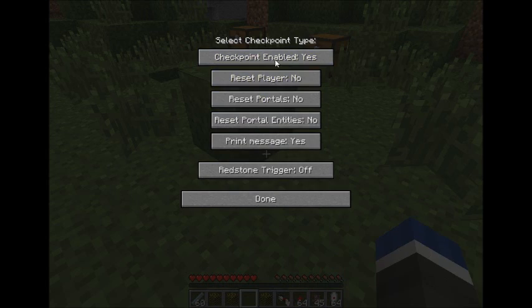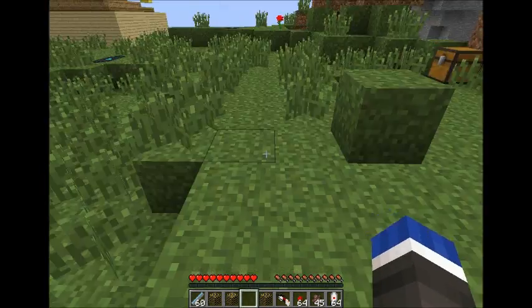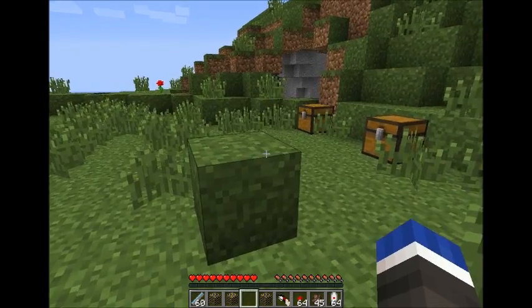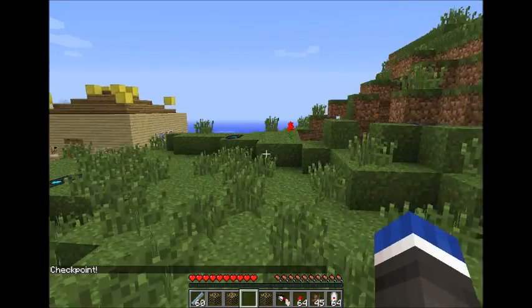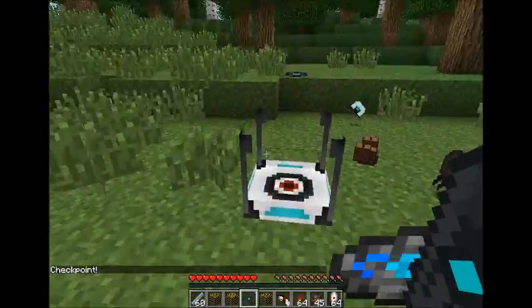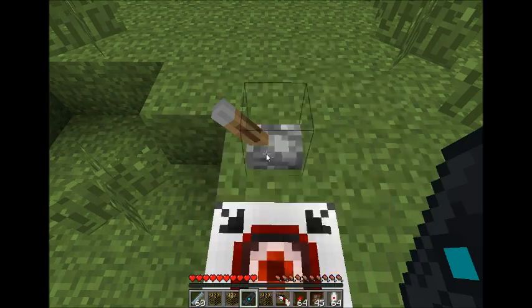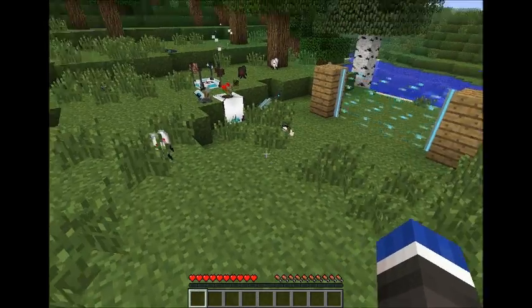The last thing is the checkpoint cube. You can set it up so it enables a checkpoint, resets the player on death, resets portals, everything, and triggers redstone. It disguises itself as the nearest block around it — so if you're on top of stone it will look like stone — and once you get on top of it, it says 'checkpoint'.